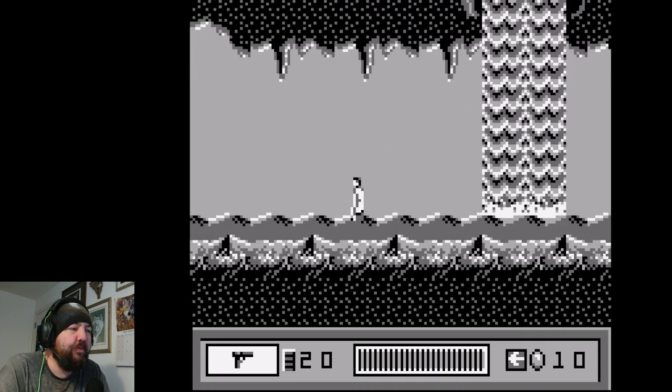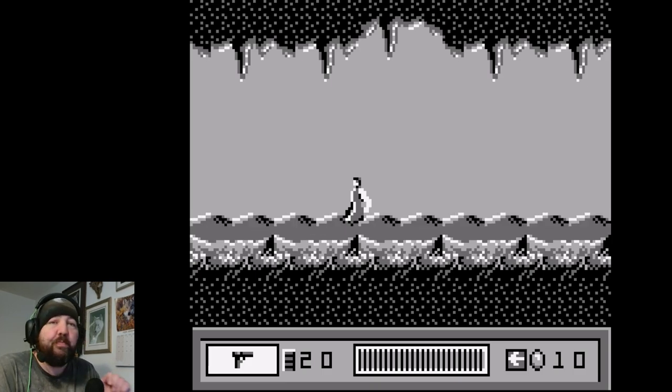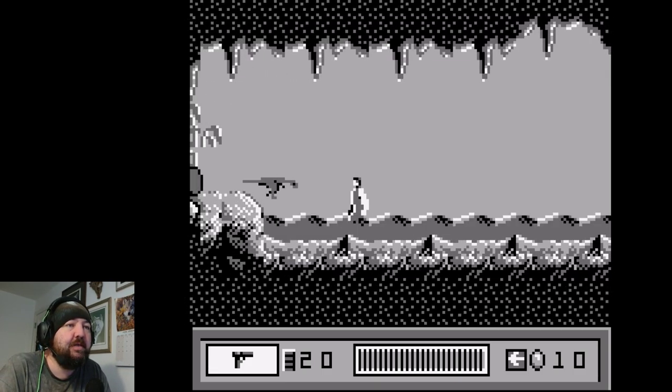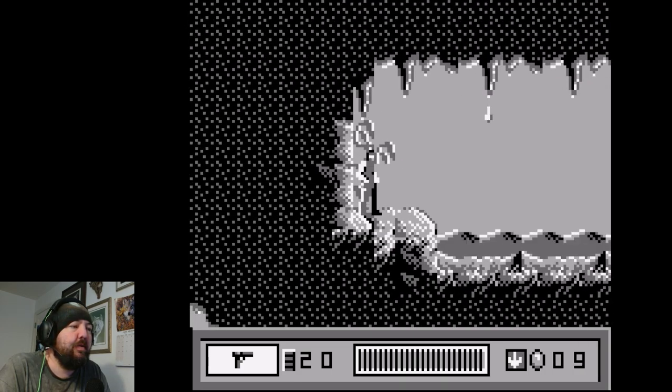All right, where are we going and what are we doing? Now we need 10 eggs. There's an arrow in the bottom right-hand corner which is pointing me in the direction I need to go. There we are.